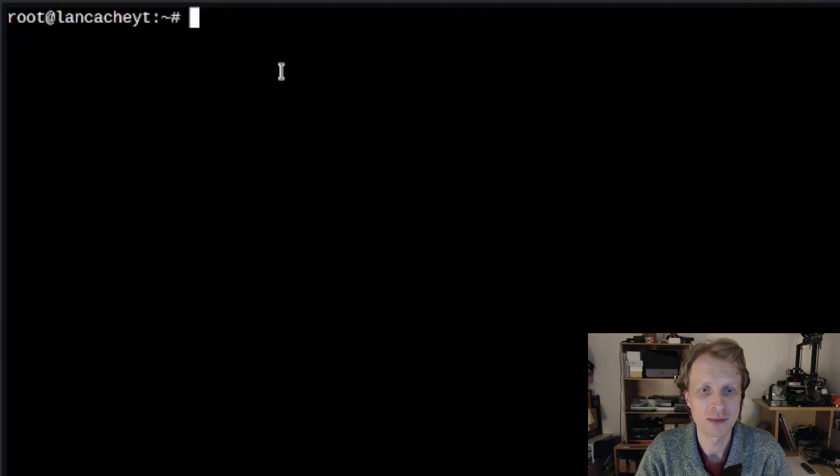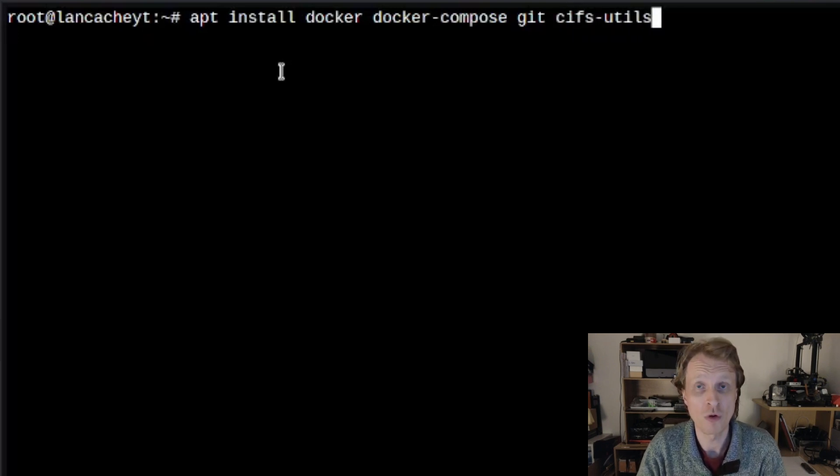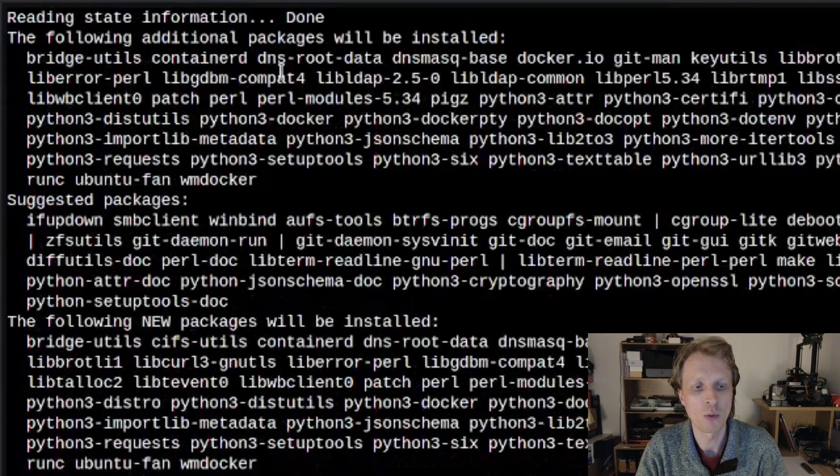I'll press Ctrl+L to clear the screen. Next we need to install a few things since it's a fresh container — there's no Docker and no cifs-utils installed. So we'll run `apt install docker docker-compose git cifs-utils -y`. We need Docker and Docker Compose to run the LanCache container, Git to clone the repository, and cifs-utils to properly mount the Samba share inside the container.